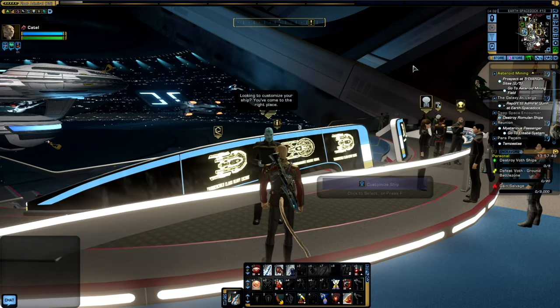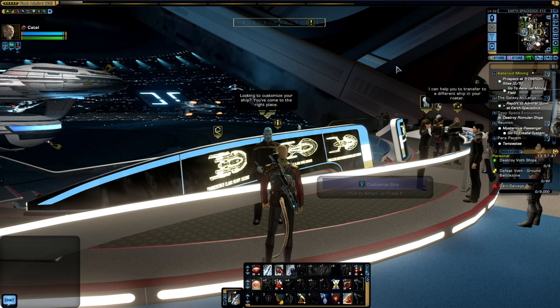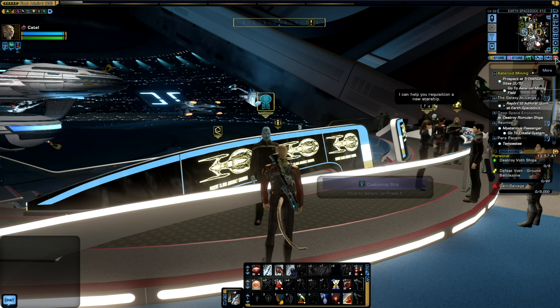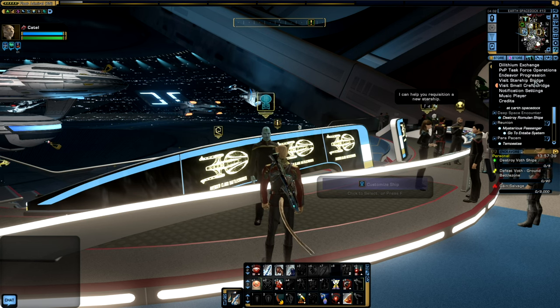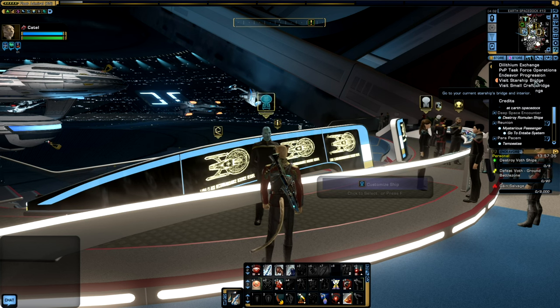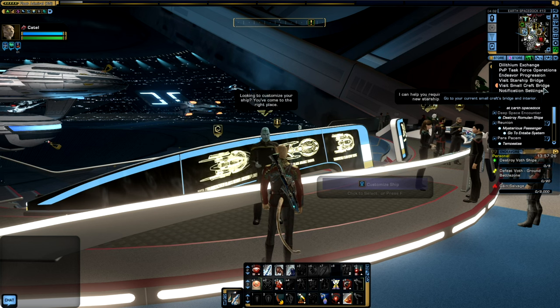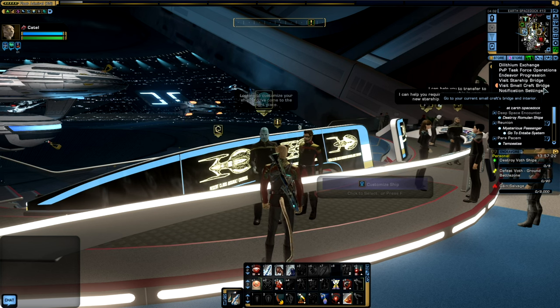Now, in terms of visiting your starship bridge, in order to access it you need to go to the drop-down menu to the lower right of the mini-map and select Visit Starship Bridge. You may also note that there is a Visit Smallcraft Bridge option, which will allow you to access your shuttle's interior in a similar fashion.